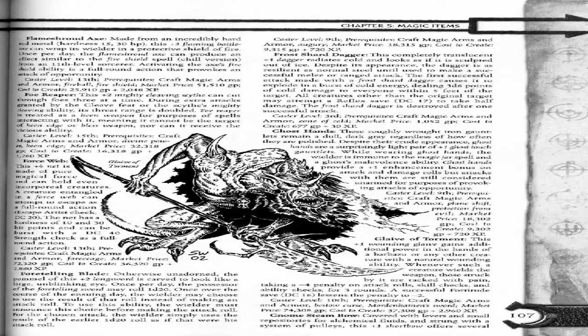Foretelling Blade. Otherwise unadorned, the pommel of this plus 2 long sword is carved to look like a large unblinking eye. Once per day, the possessor of the foretelling sword may roll one d20 once over the course of the ensuing day. The wielder may choose to use the result of that roll instead of making an attack roll. To use this ability, the wielder must announce this choice before making the attack roll for the chosen attack; the wielder simply uses the result of the earlier 1d20 roll as if that were his attack roll.